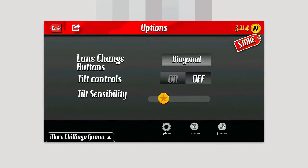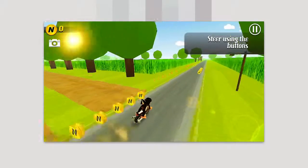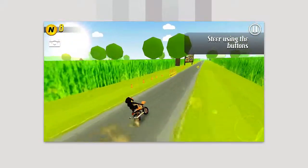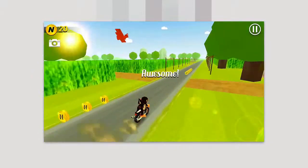To change the controls, you can go in here. You can have tilt controls on or off — you can use your accelerometer if you want, or you can use the directional arrows. For example, I was using the arrows earlier, but now I can tilt my phone left and right with the built-in accelerometer, which may be easier for some people and gets you more into that gaming experience.